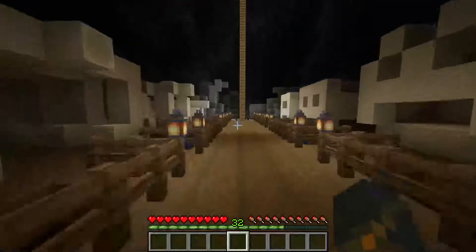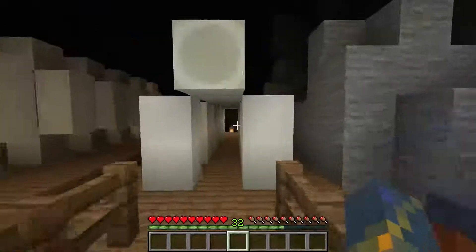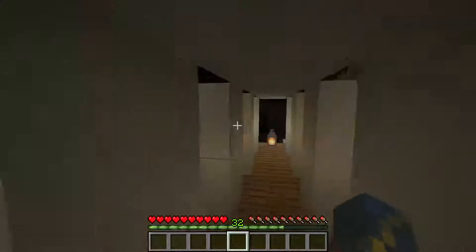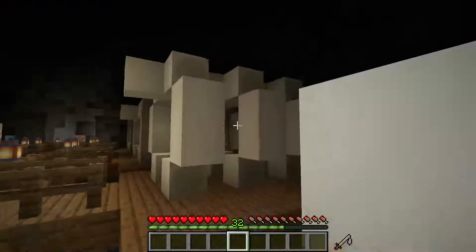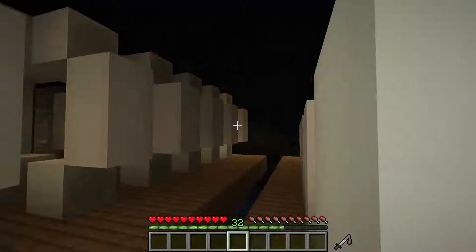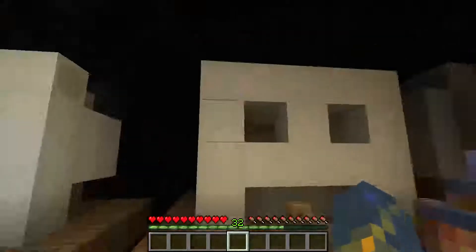And then the ribcages - we'll start from the bottom here. So this is the first ribcage, and it's really simple, it's small, it's easy to build. On each of these ribs there's six, and each one gets slowly bigger like the skulls.